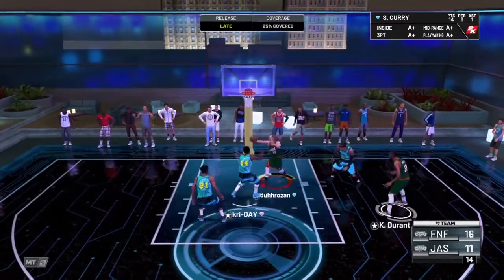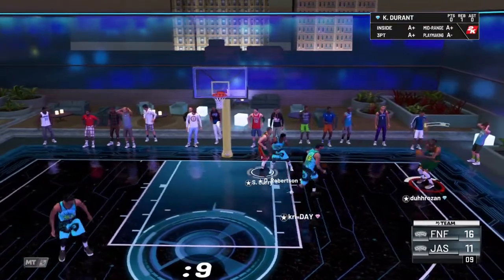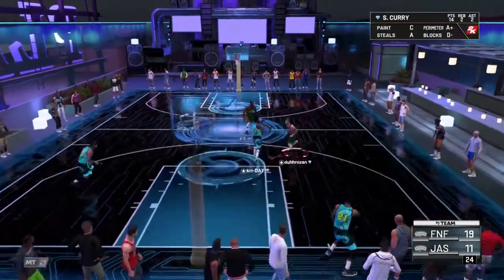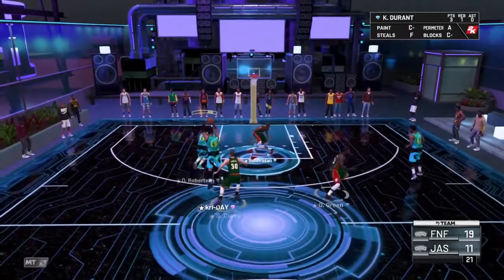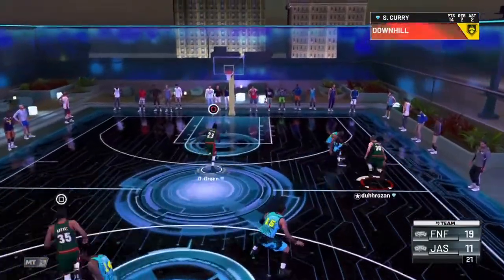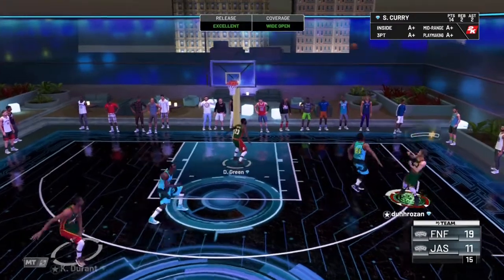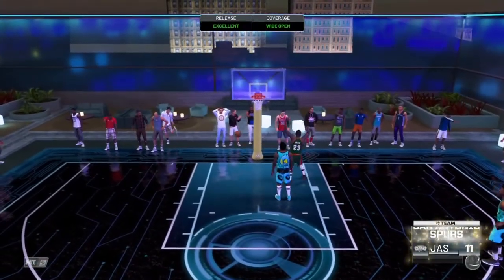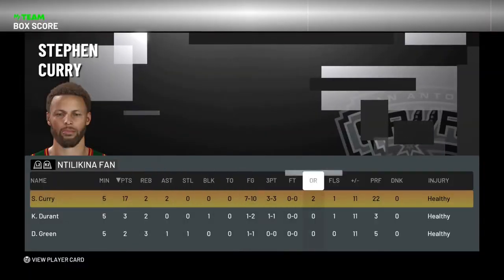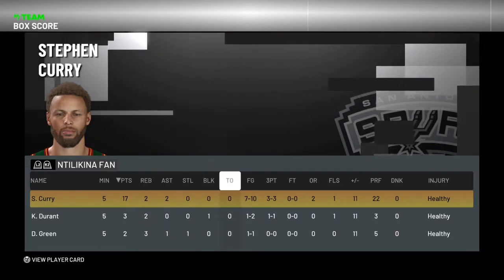Don't jump — bro how did you miss a wide open layup?! Get KD — let's go! Wrong player bro. Nice game — easy. 17 points, 10 for 10, three for three from three, two boards, two assists — not bad, not bad game.